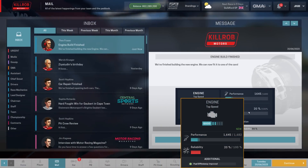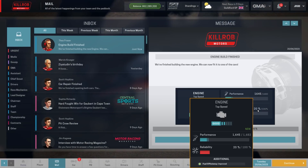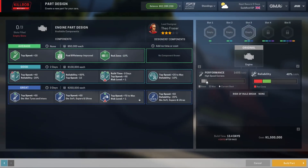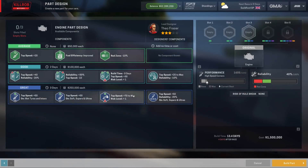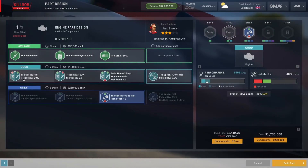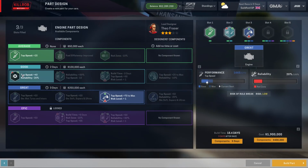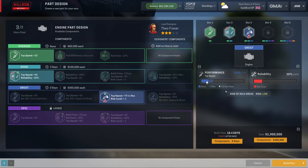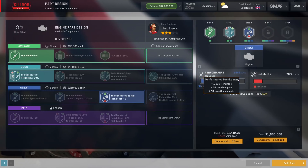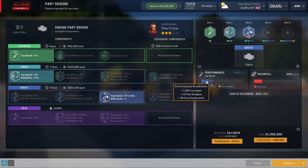Our engine is finished but only 20% reliability — it will take some work to get it done before the race. Let's check what is next for the engine. We have our season-end part here, and we don't need to improve any reliability for those — 20 is fine. That one gives us 1772 maximum, which is a solid advancement.